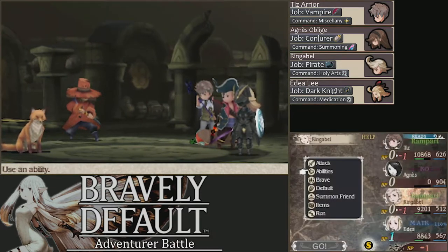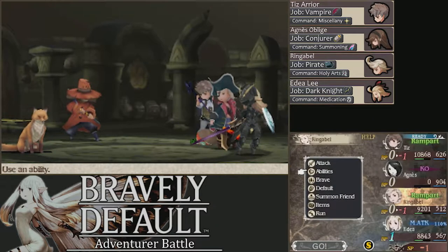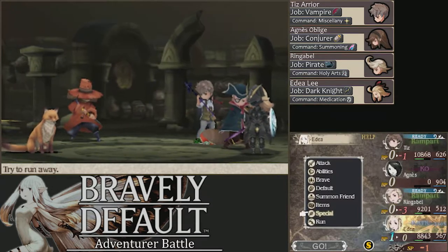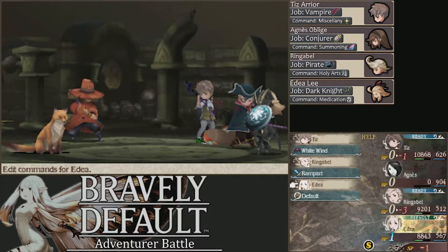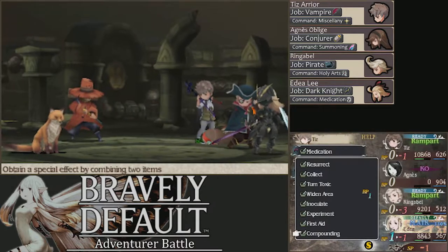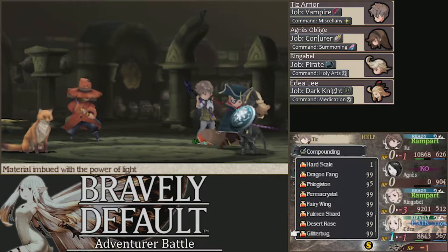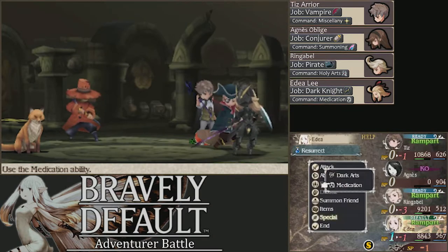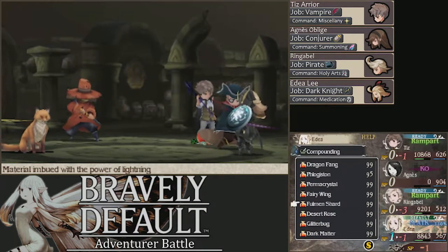What is Tiz doing? We need to get Agnes back. Use X-Potion and Phoenix Down, and then a Giant's Draft on her. She should hopefully live. Who's going first — Ringabelle or Edea? Kind of a toss-up, hopefully Edea. Dragon's Breath. This should work.